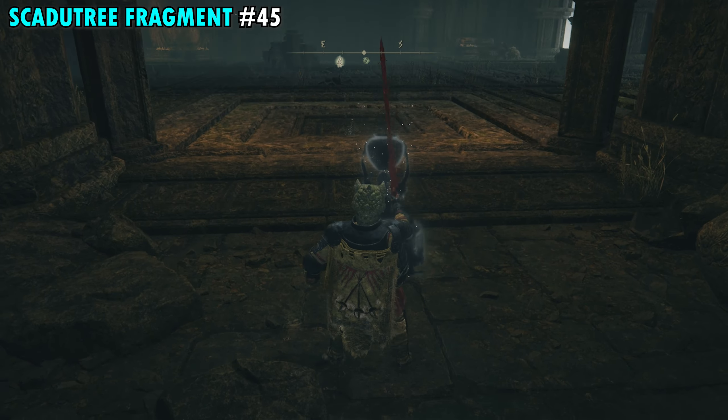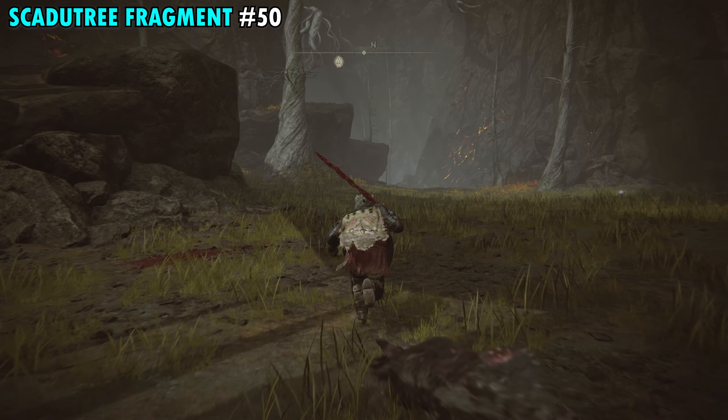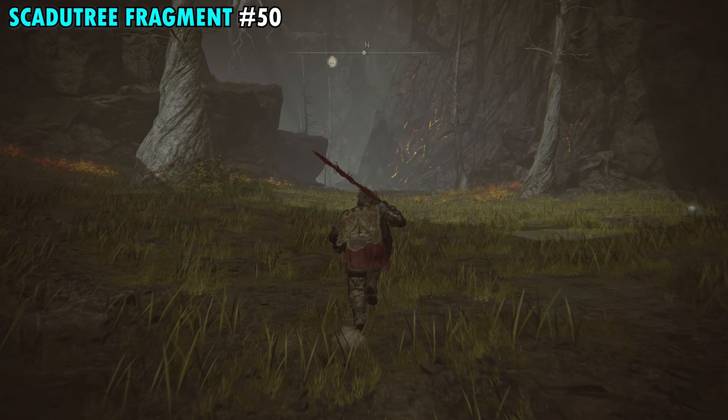Fragment 50 is in the Abyssal Woods, starting from the Abyssal Woods Site of Grace in the middle. Note you can't ride your steed here and some enemies require parrying. Follow the path north into the open area, then get back between the two mountains, hang a left and work around the backside. Watch out for rats back here. At the little dead end you'll see a tree with an item directly in front of it — that's your 50th and final Scadutree Fragment.